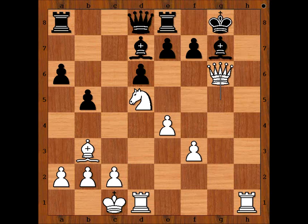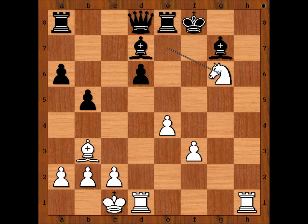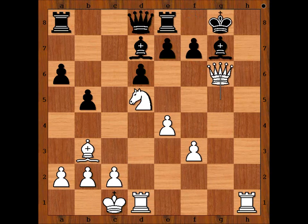What did you find? Parma played queen takes on g6. Did you find this move? Black to move — the first move that comes to mind is pawn takes queen. But Conce played bishop to f5. So what is wrong with pawn takes queen? If pawn takes queen, there is checkmate in two. Double check, discovered check, king to f8, knight takes on g6 — checkmate.